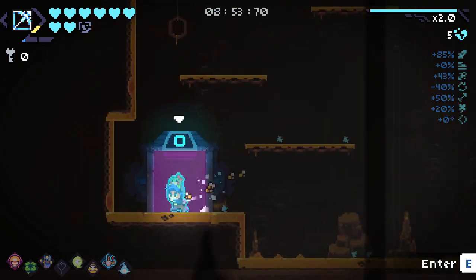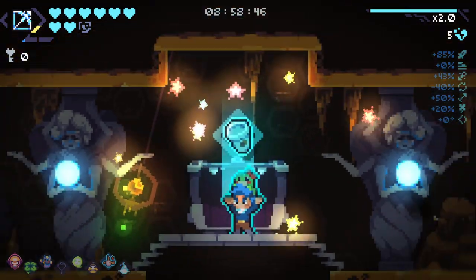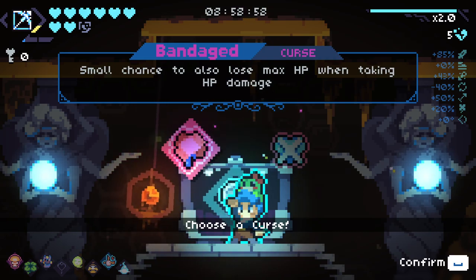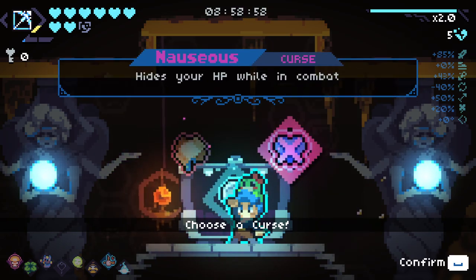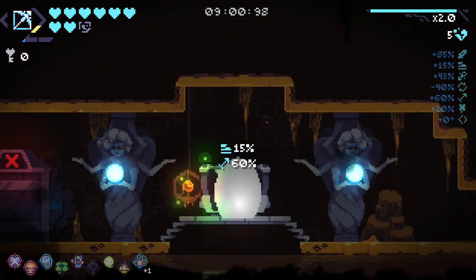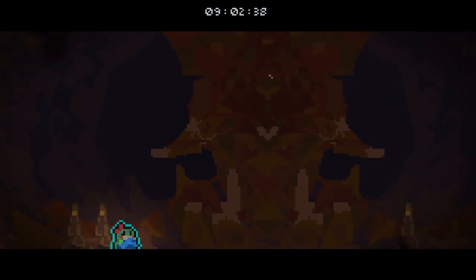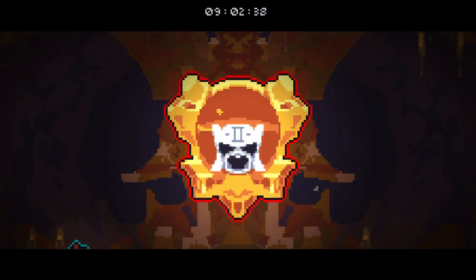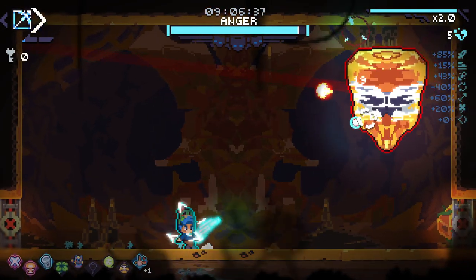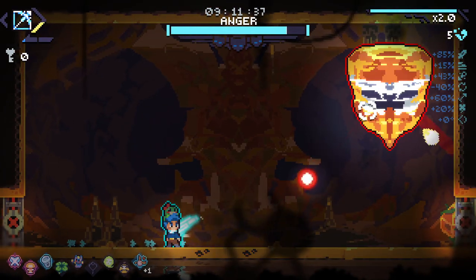On to the boss. We've got a lot of HP going into this. Another curse — small chance to also lose max HP when taking damage. Hide your HP when in combat. I guess we'll go with that. This boss, still not very good at it. I've gotten better, but we'll try our best to not get destroyed. I really like the slow-mo the bird helps with too. That's really nice.